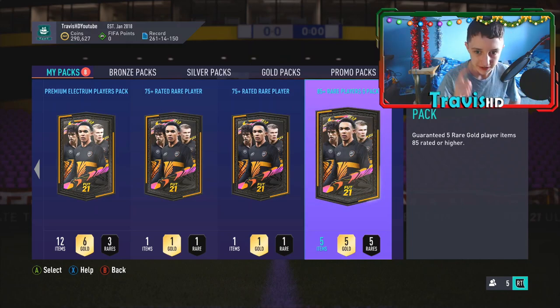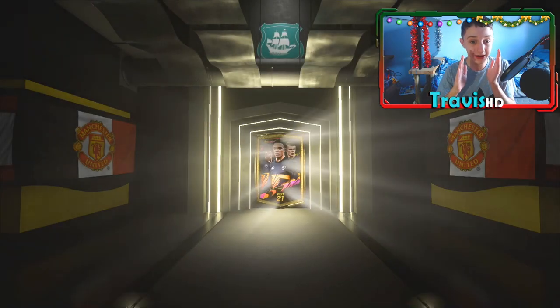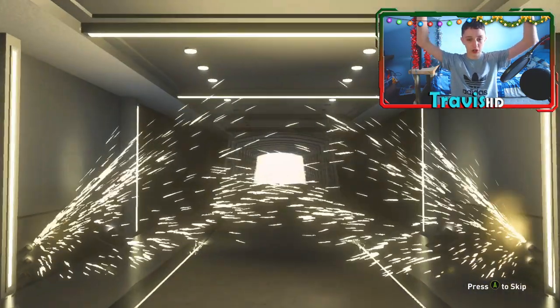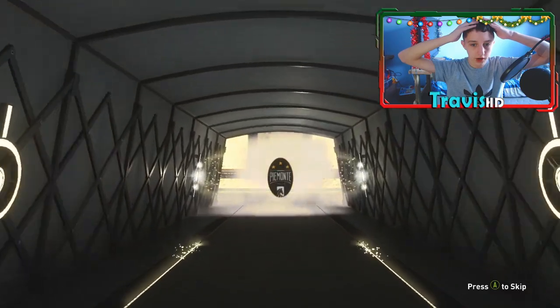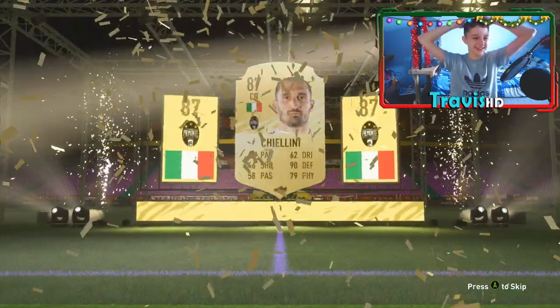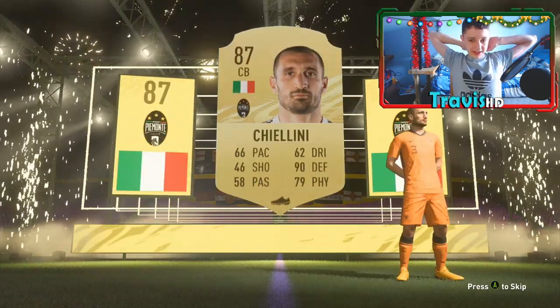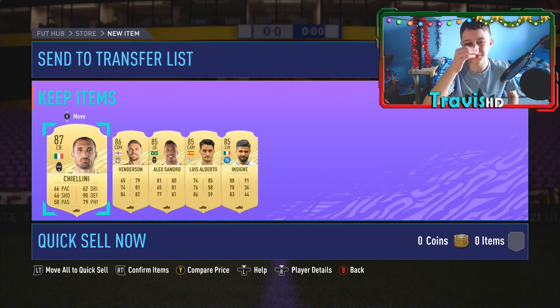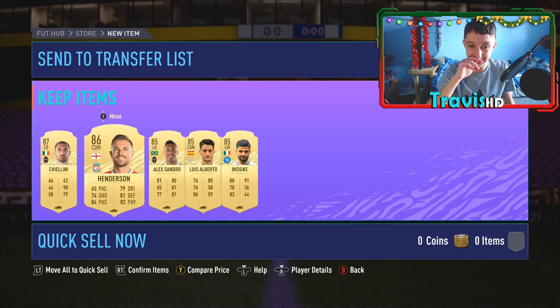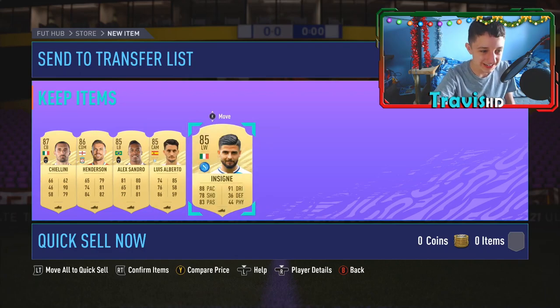If you aren't new, subscribe. We're going to hit it with the good old nose pack. Control is down, I'm buzzing for this pack. Everything's recording fine. It's a walkout — we'd love to see it. It's a gold. Big, big gold. No... that's going to be Chiellini, isn't it? 87 Chiellini. It's capped as well — very disappointed. I've got four players on the Neatham — be a Rashford, so I can sell my tradable one. An 87, an 86, an 85, an 85, an 85. Yeah, not the best.